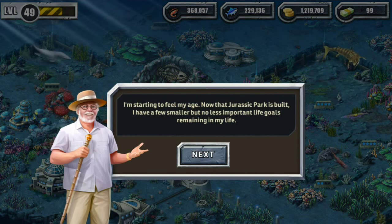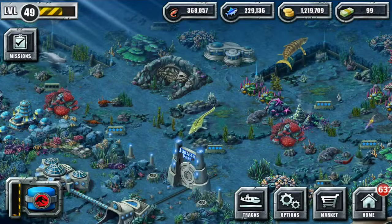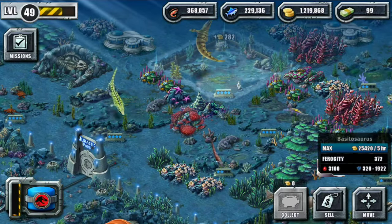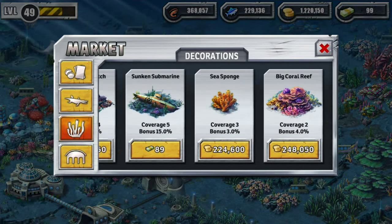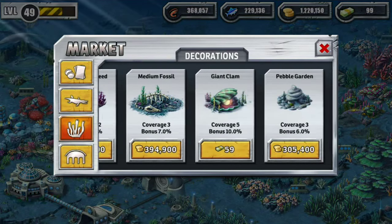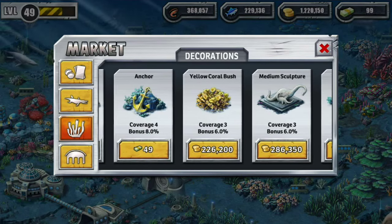There we go! Now that Jurassic Park is built, the NPC has a few smaller but important life goals remaining — he's an ambitious man. He wants to try scuba diving and place an underwater cave, and this is the perfect place for it. Look at how much money we're pulling in with these guys now! That is awesome — totally worth redoing a few things. We still have a little money left but I don't want to spend all of it too quickly.